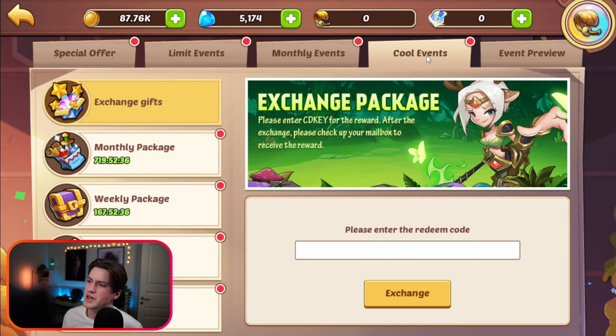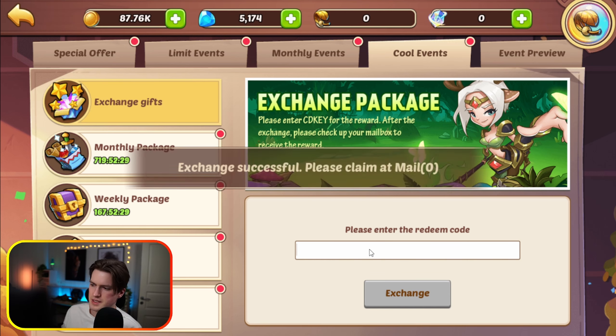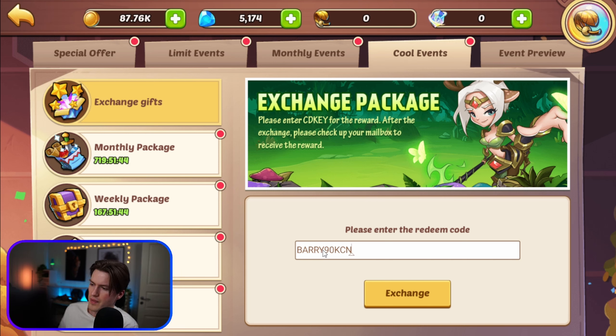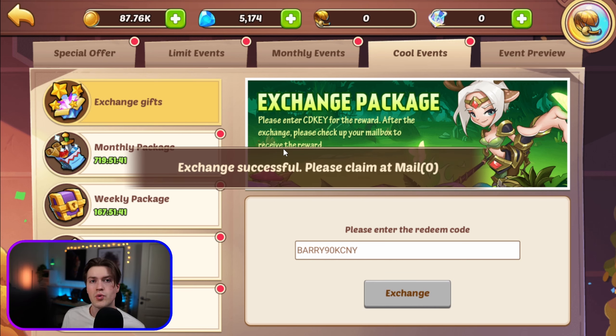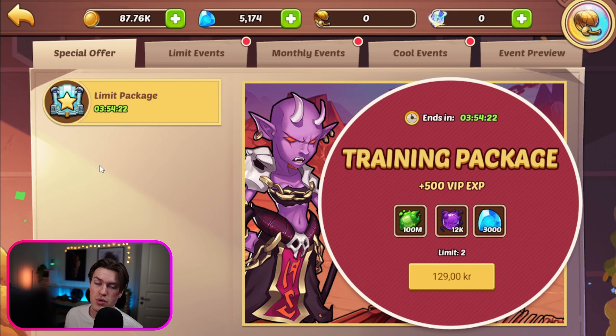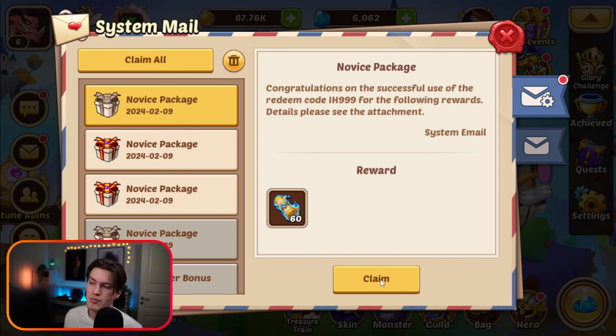Now I'm going to use some monthly codes so I don't forget them. I know that MJT888 is a code, Happy CNY 2024, IH999, and IH777. If you are watching this video at a later time, most of these codes probably won't be available except IH999 and IH777. However, what you can do is go to the official Idle Heroes Discord and find the redeem codes tab — there you have all the newest codes available to redeem.